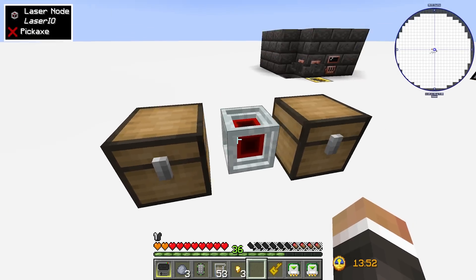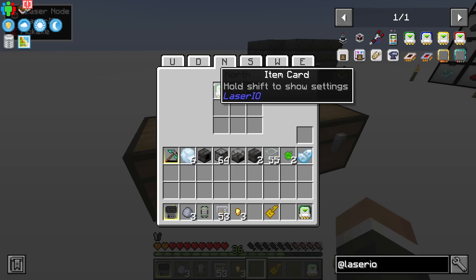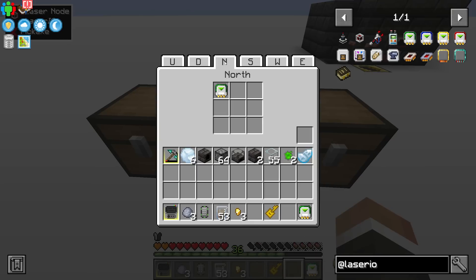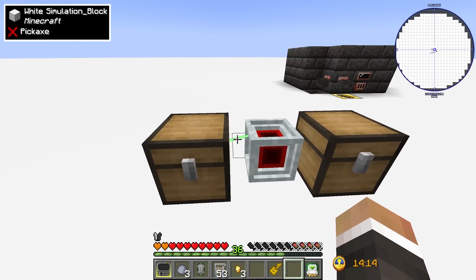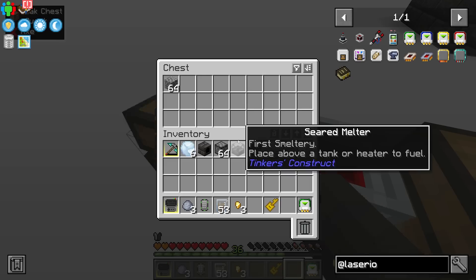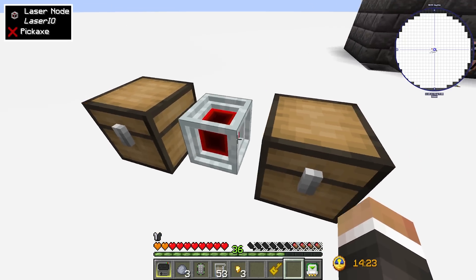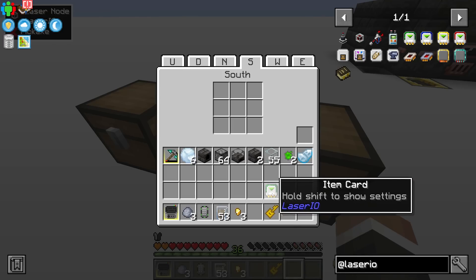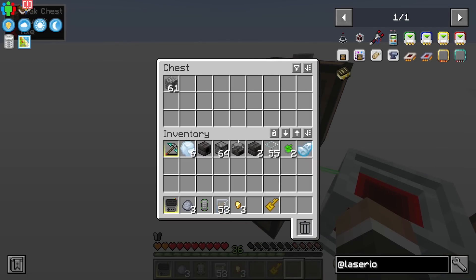A little laser appears connected to the chest, trying to extract cobblestone. But it doesn't know where to send it yet. Open the south face, put in another item card — defaulted to insert — and it starts moving cobblestone over one block at a time: an extraction card pulling from one side and an insertion card sending to the other.